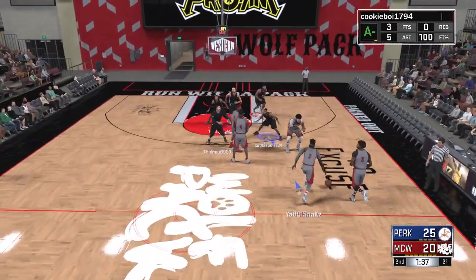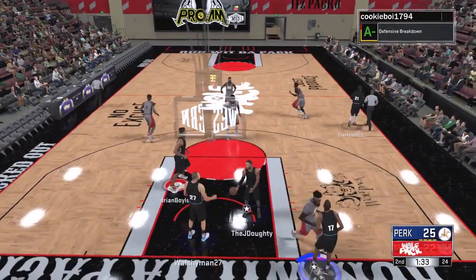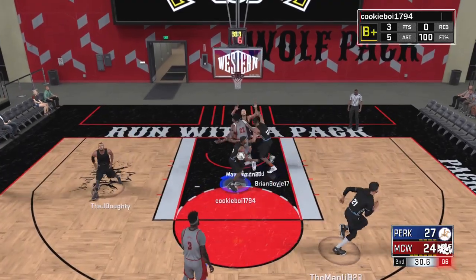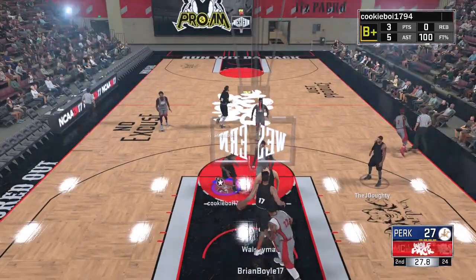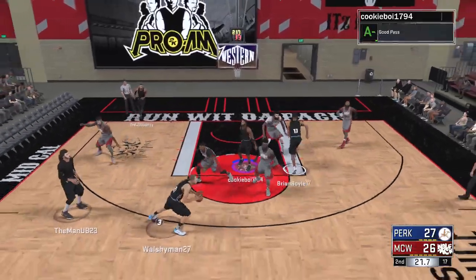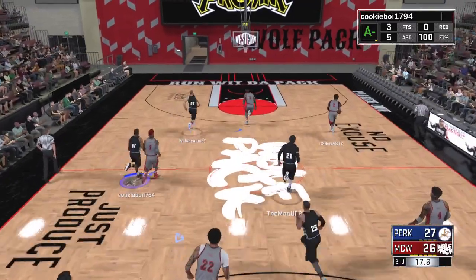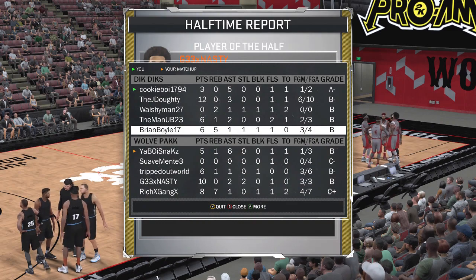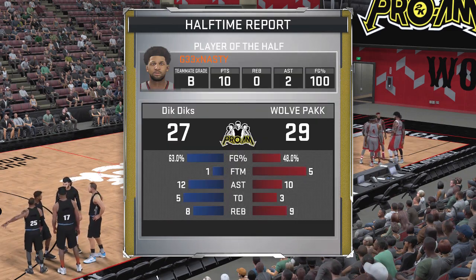The hammer drops on Brian right there — not the worst thing, because that means more floor spacing for everyone else to operate, whether it's myself driving, Josh slashing, or Brian in the paint. That's the cause and effect of how much you respect sharpshooters and their range. There's a turnover on a bounce pass — they run, pull up the three, and it goes in, giving them the lead heading to halftime.